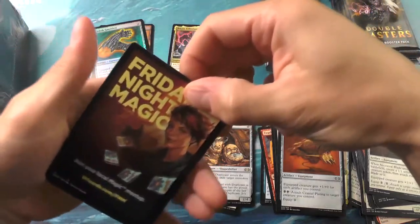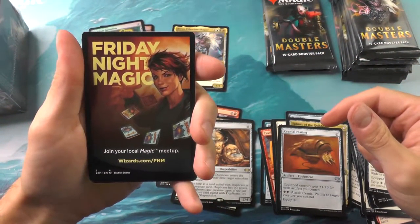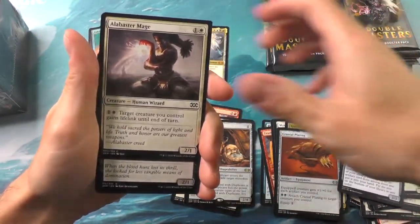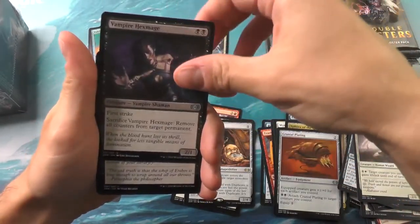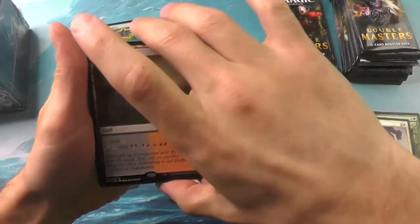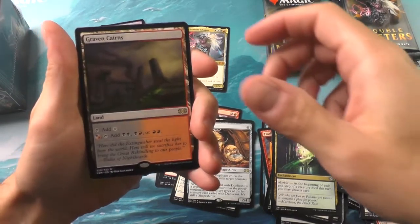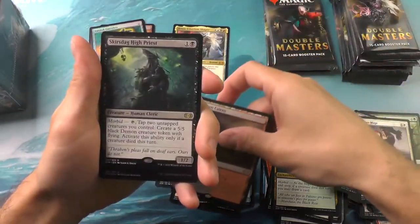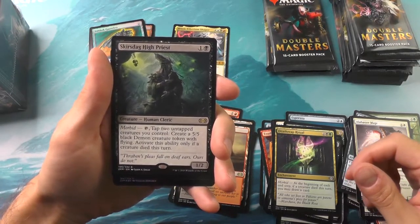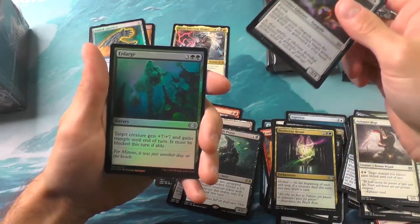Ah yes — Friday Night Magic. Back in my day, we used to actually go out and play magic with folks. Now we're all contained inside. One of these days, right? Pack four: X-Mage, Drown in Sorrow, a Death Reap, Graven Cairns, a Skirstag High Priest, and foils — nothing too special.